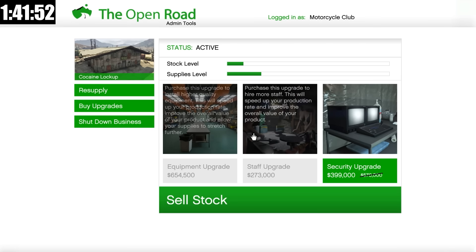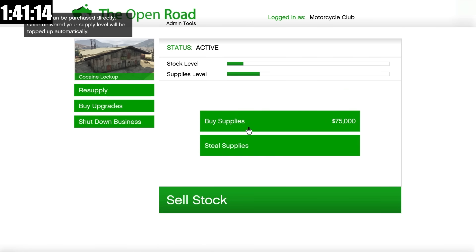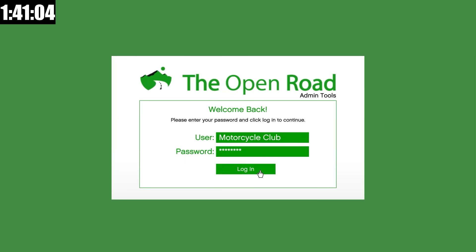Right away after buying both of the upgrades, the stock we could sell for went from $80,000 all the way up to $105,000, and that just shows the impact these upgrades have. We also got some extra supplies — with the upgrades it uses supplies slower, which means we're maximizing our money. So I'm going to resupply here for $60,000, and let's now move on to the blue stuff lab.